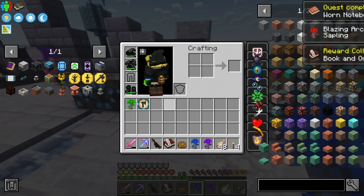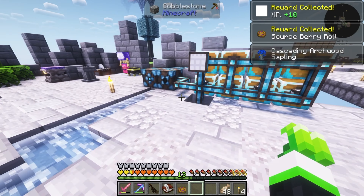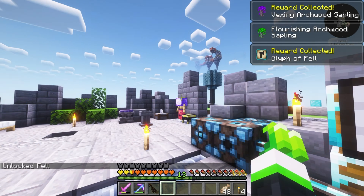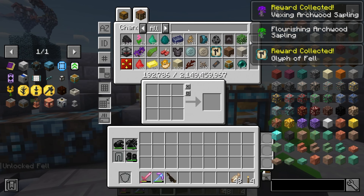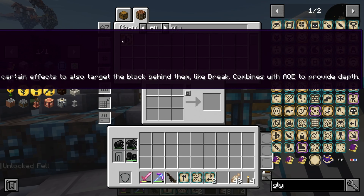We have a book and quill, XP, and a cake. So now we need - there's like a specific tree I need but I don't know which one it is. We can start doing the glyphs because we have a bunch of glyphs - so we can just get all of them that we don't already have.